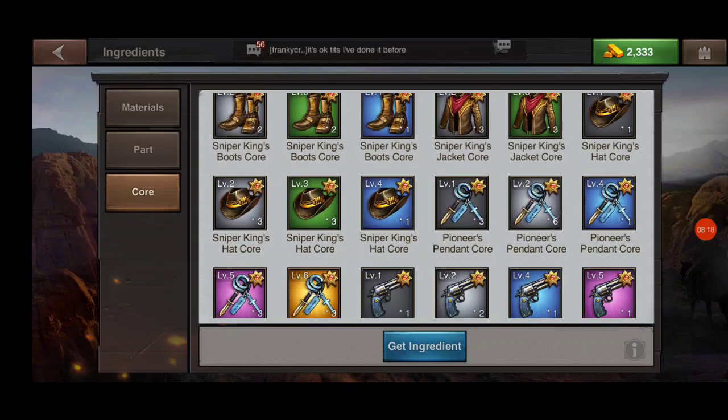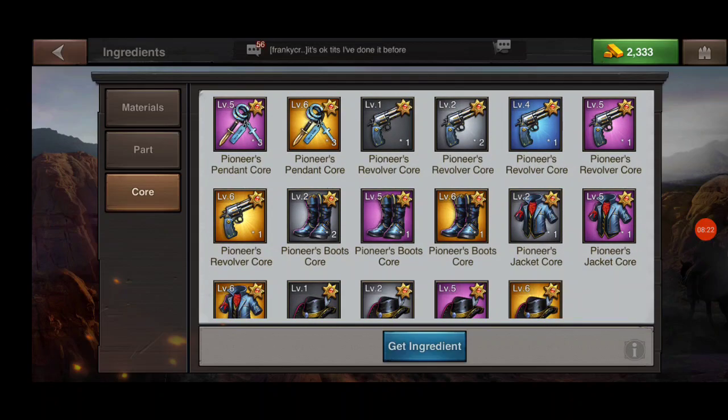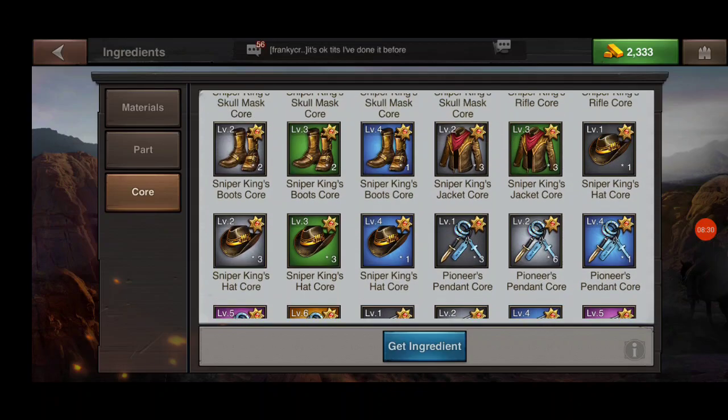We're going to look at ingredients and combine and look at our core parts. You can see I do have a couple of gold pieces and a couple of purple pieces, and each of these are the actual items that you wear — your hat, your boots, your weapon, your accessories, etc.